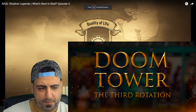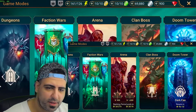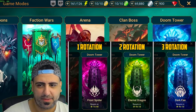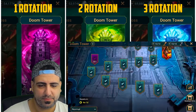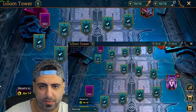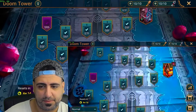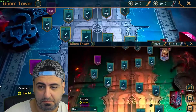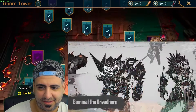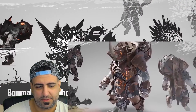First on the menu is a huge new update for the Doom Tower: the third rotation. As mentioned previously, there are three main rotations planned for the Doom Tower — two are already in the game, and here's the third. A new rotation means more types of secret rooms, mixed-up encounters for regular floors, and most importantly two deadly new bosses. The first boss is Bommel the Dreadhorn, a massive lava beast.